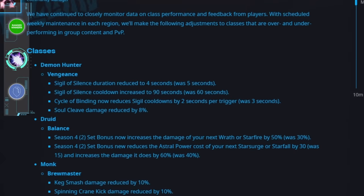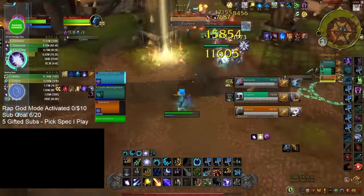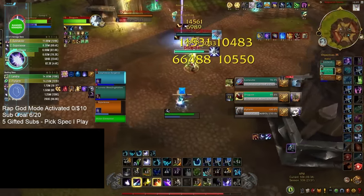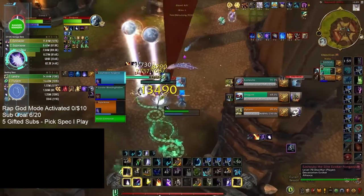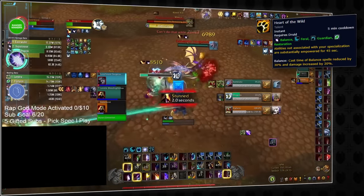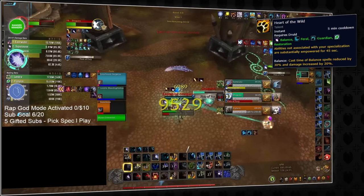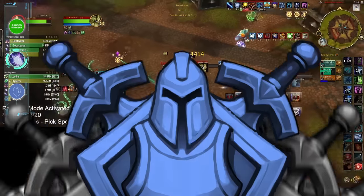None of this would matter if Boomkin survivability is an issue, but after some buffs in the middle of Season 3, Boomkins are tankier than before. The buff to Frenzied Regeneration was actually an indirect buff to Heart of the Wild, which is an exceptionally strong cooldown in solo shuffle, lasting 45 seconds and acting as a buffer to reach that crucial second Incarn.